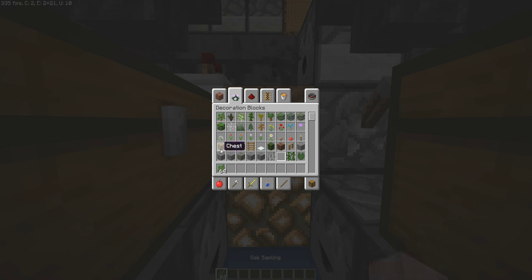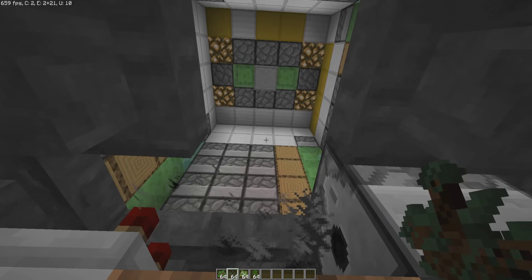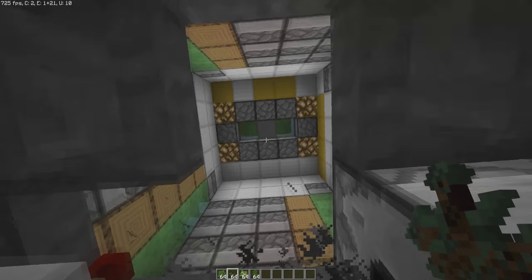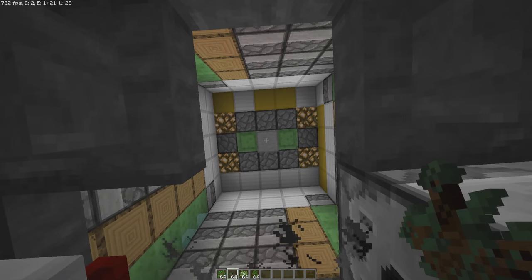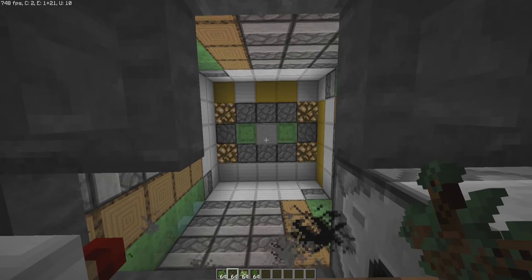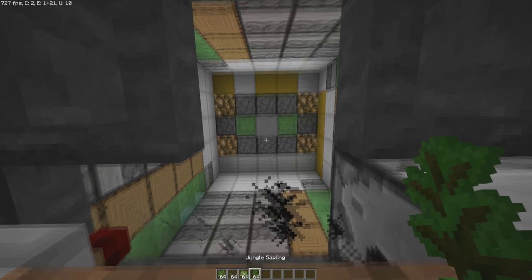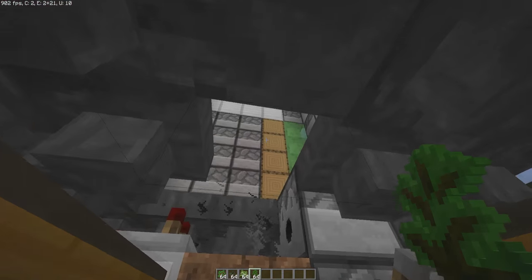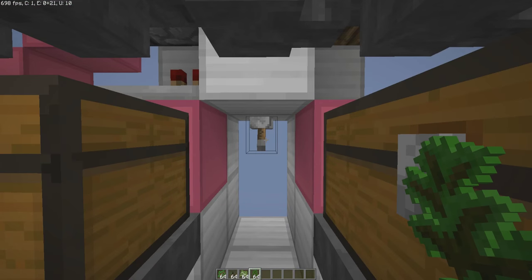There is a little modification you have to make if you want to use a different type of tree. For example, if you want to grow spruce saplings, you need to make sure that this lever is flicked and the top piece is at the very top of the machine. If you flick it, it comes down a little bit, and it has to be down for oak, birch, and jungle trees. If not, you'll get leaves or blocks outside your machine which can ruin the entire thing, so be careful.